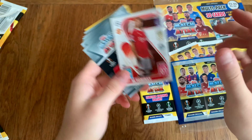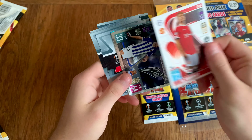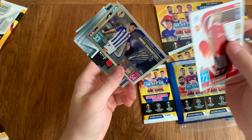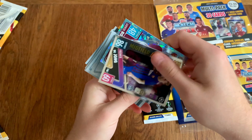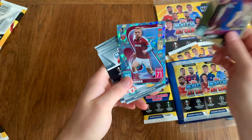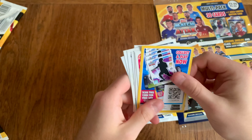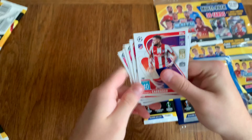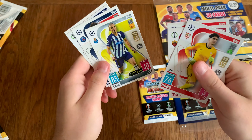Look at these — these cards are all stuck together, that's not good. Oh, very nice crystal card! Deon and Bowen for the crystal card. Brasco, Checo, Fono — not the U2 guy.